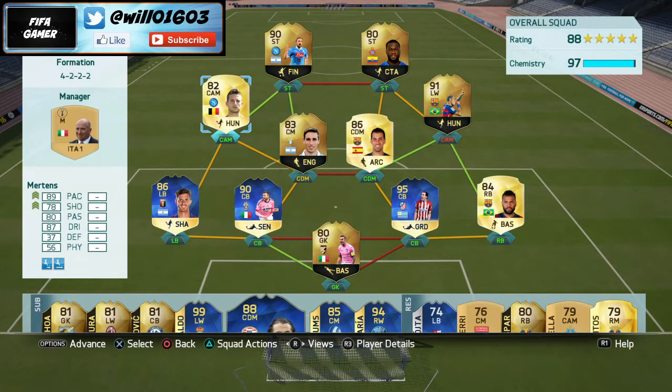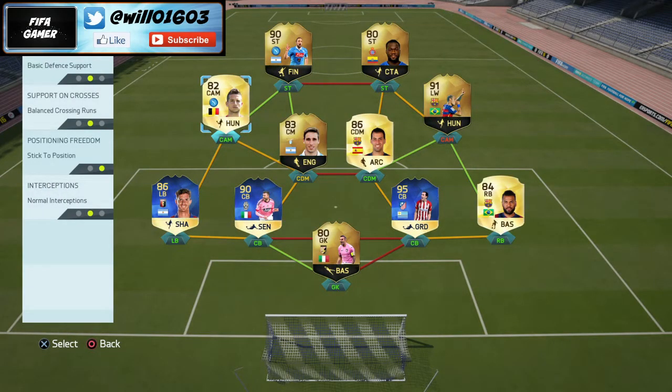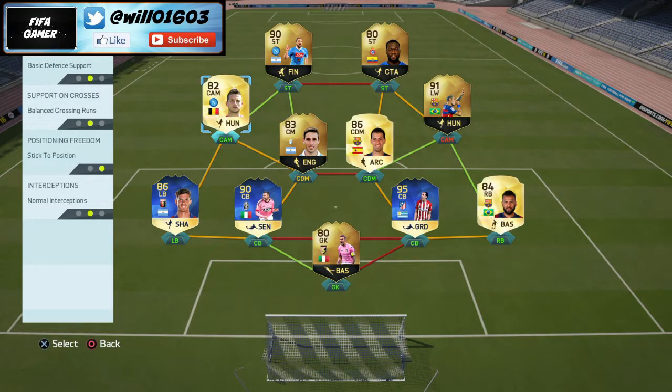Tip number two — and I'm not sure if many people know about this — is player instructions. You can change player instructions in the draft as well. For example, in this 4-2-2-2 formation, I always have the left back and right back set to 'stay back while attacking', just to keep the defense solid so you don't get caught on the break. I also have the two CDMs on 'stay back while attacking' for the same reason, to keep the defense solid and concede fewer goals. For the attacking midfielders you can change things up to how you play — you could tell them to push wider or whatever. I just have them all on balance so they're not always staying in one position.